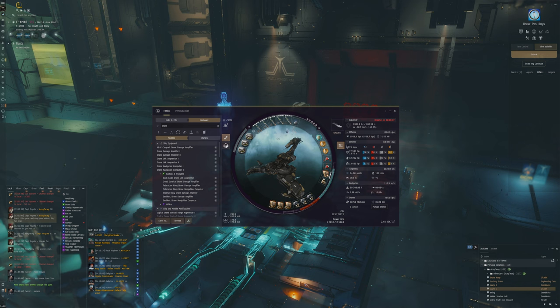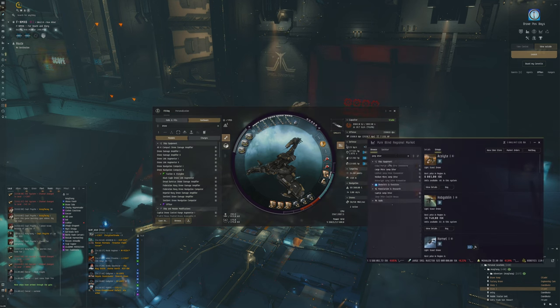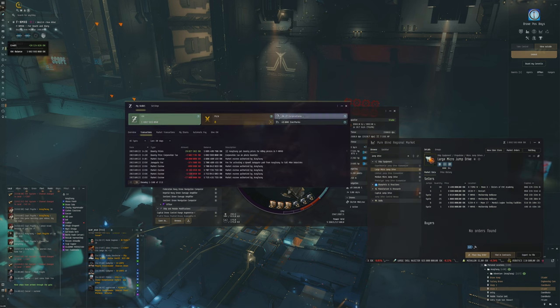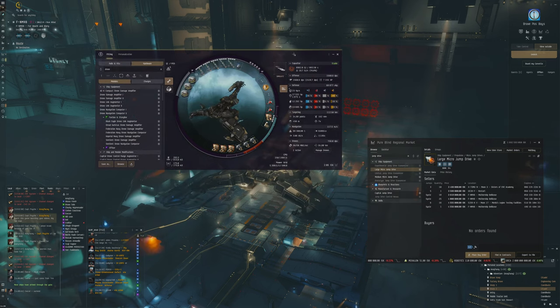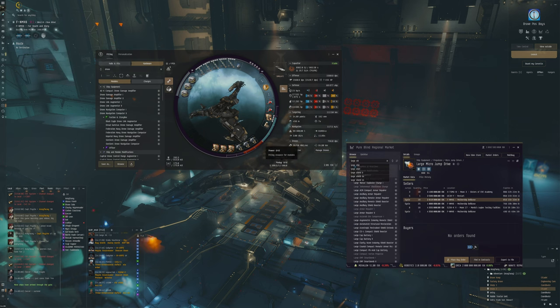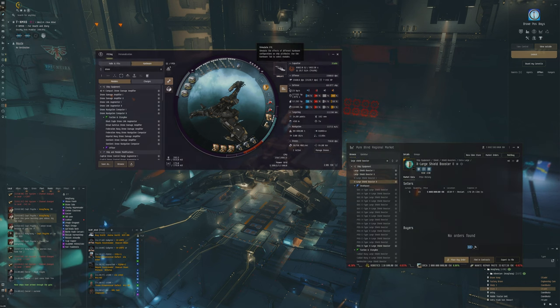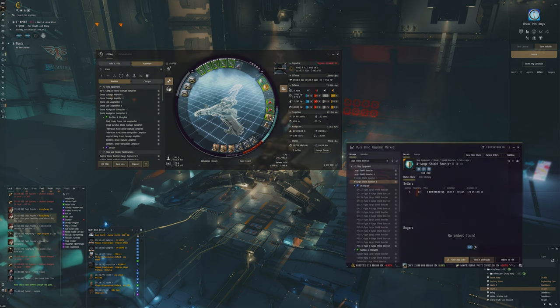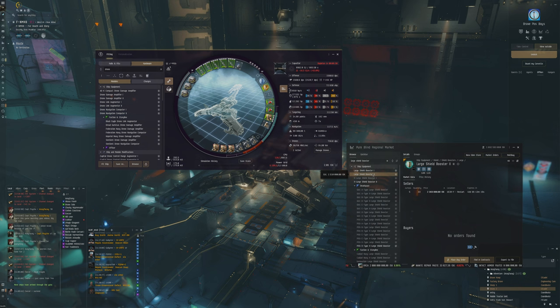Let's alter the fitting slightly. Remove the GIST module we don't need, and add a large micro jump drive. We got a 26 million ISK tick here, even 29 million actually - and we could have made more if we'd done the full 20 minutes. Let's see what we can optimize. We could look at a Tech 2 large shield booster or X-large shield booster, which would let us burst for a short period without burning through capacitor too quickly.